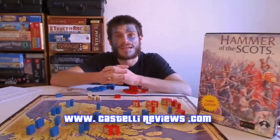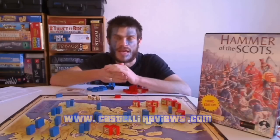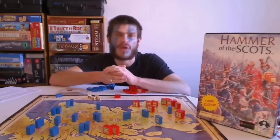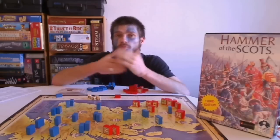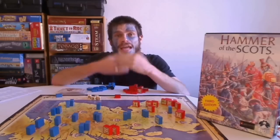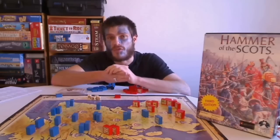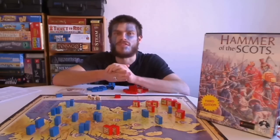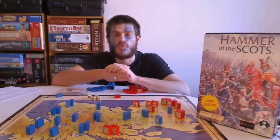Hammer of the Scots is a two-player Columbia block war game that depicts the first war of Scottish independence. It brings to light the rebellion of the Braveheart, William Wallace, as he seeks the allegiance of the Scottish nobles to help support his campaign for freedom against the invading English forces. However, the King of England himself, Edward I, will also be after the noble support so that he can crush the rebellion and continue his rule over Scotland.